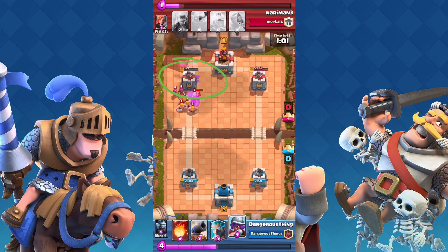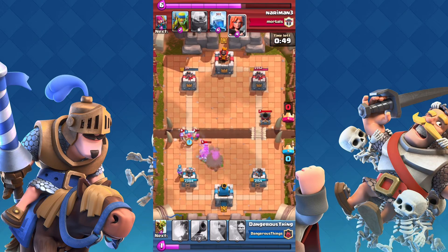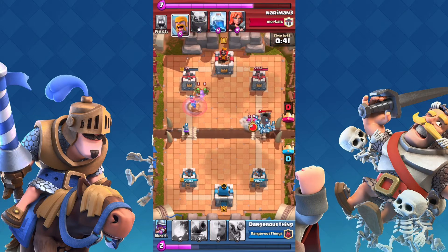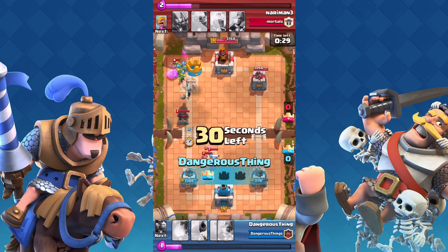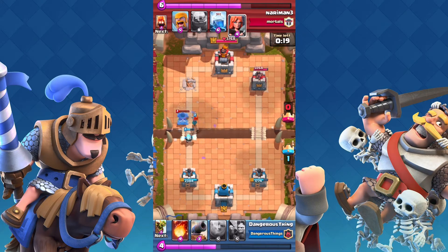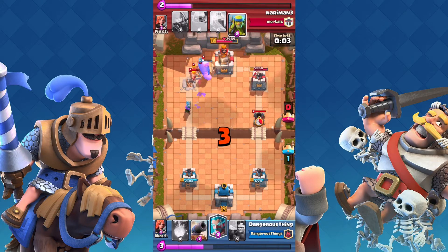We did a second push but didn't get a whole lot out of it. I thought I was actually going to be able to take down the entire tower, but I didn't. Once again countering the Mortar with the Minion Horde on the right. Then a sneaky drop of the Goblin Barrel on the left-hand side and we brought home the victory — one crown — with only 15 seconds left. I didn't think I was going to pull off a three-crowner, so one crown is all I settled for.